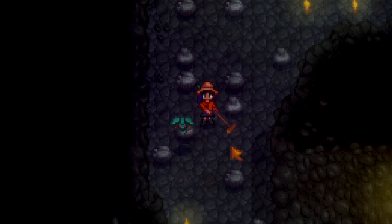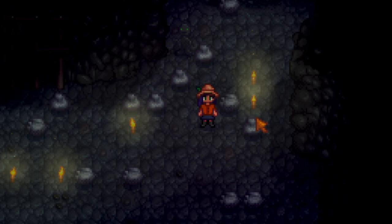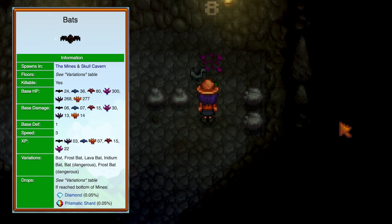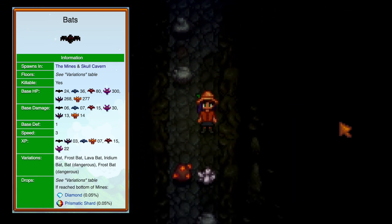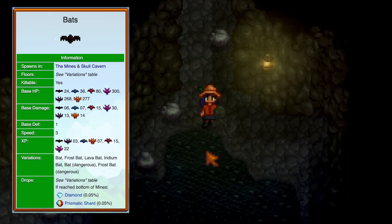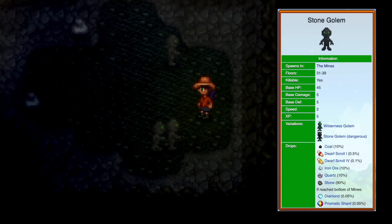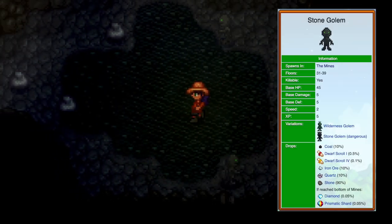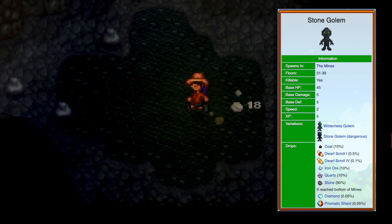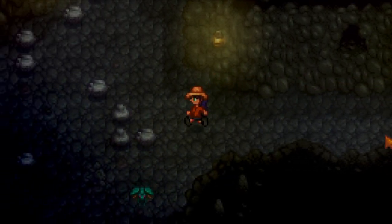Moving on to the shadow floors — floors 30 through 39 — you'll definitely want a glow ring or torch since these floors are dark. Bats fly at you and can be annoying, especially in swarms; swing your sword earlier rather than later. Stone golems start as small piles of stone, then pop up and chase you when you get close.